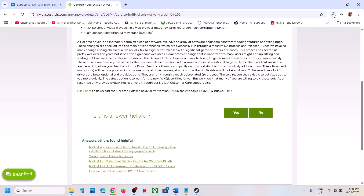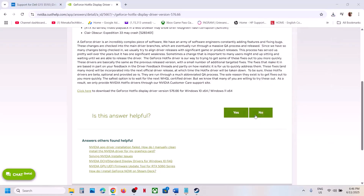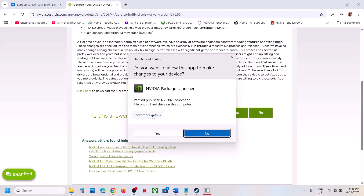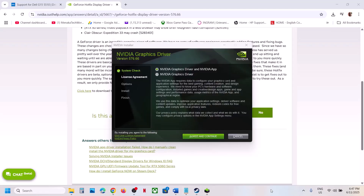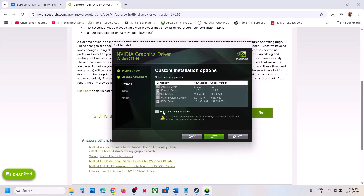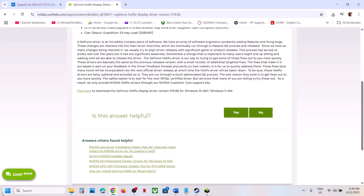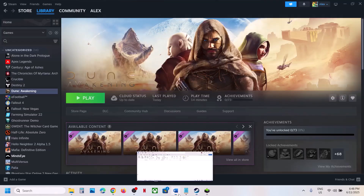Once the download is complete, run the exe file. Click Yes to allow, click OK. Click Agree and Continue, select Custom, click Next, and check 'Perform a clean installation.' Click Next. Once installation is done, restart your computer, then launch the game and check.